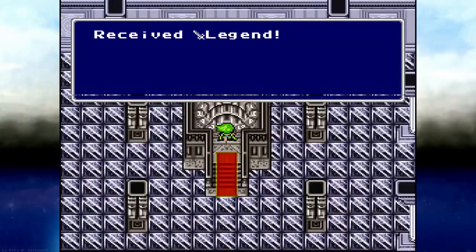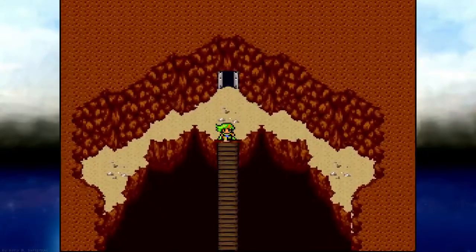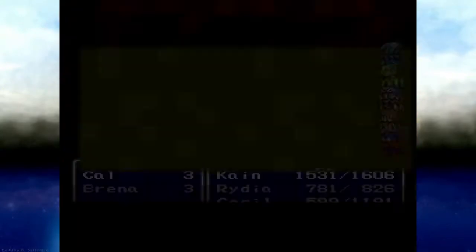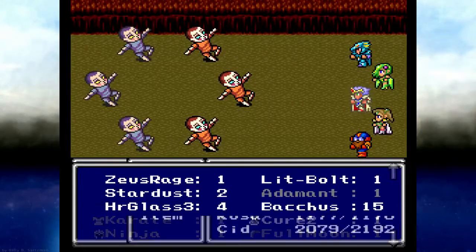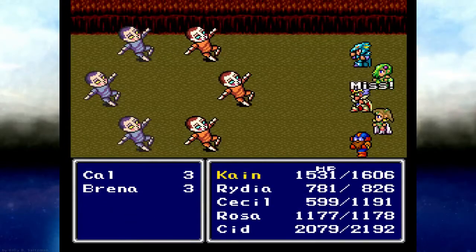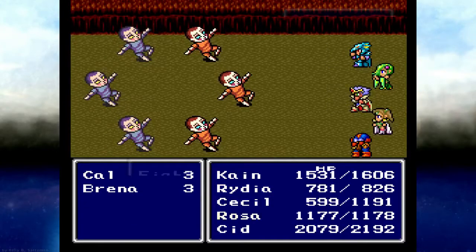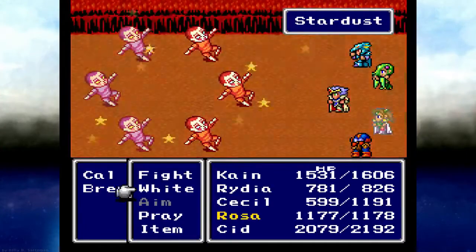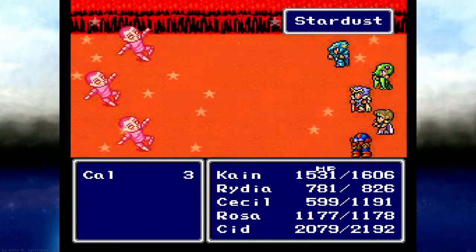So here's our Legend Sword. Who's guarding it? Who's our evil wall? Calcarina. I don't think I have any other attack items, unfortunately — at least ones that hit all enemies.